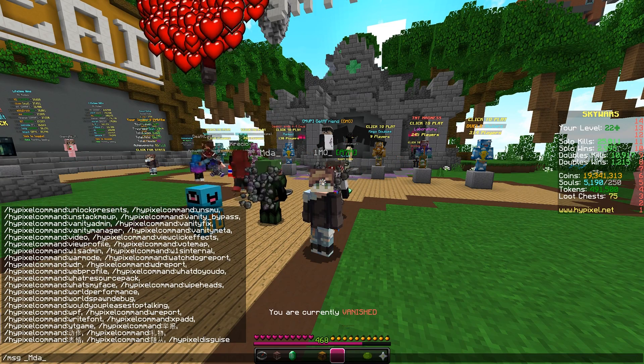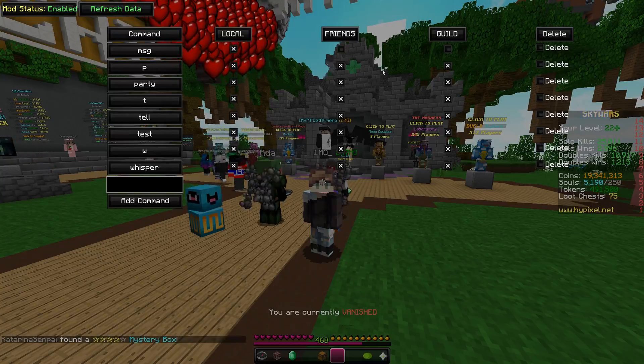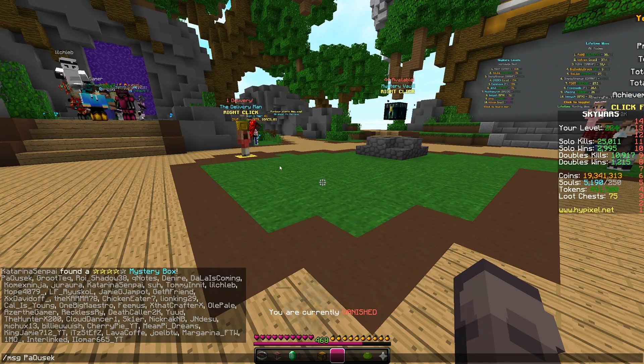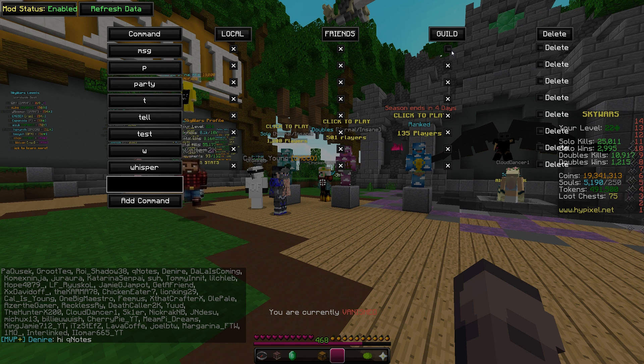Then we can message that guy. Basically you can configure what players it applies to. So if you only want local players, you just type MSG and then tab — it's only going to show the people in the lobby. You can also turn on friends and guild like this.